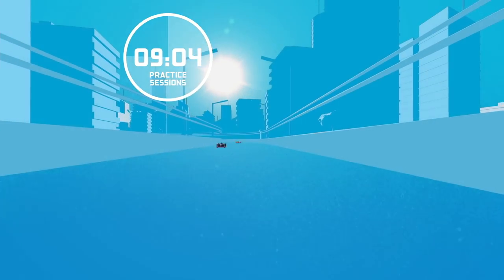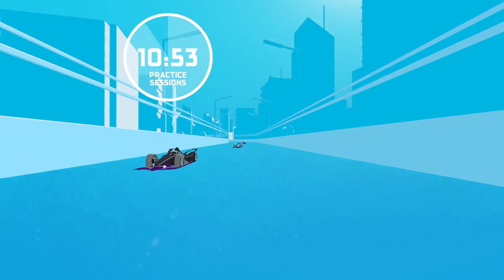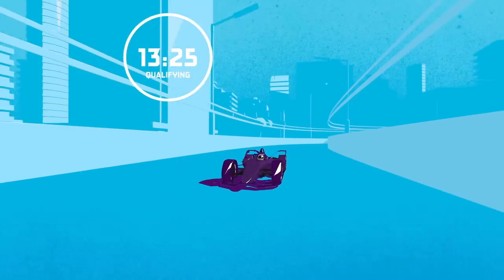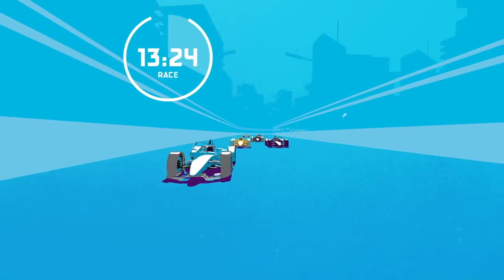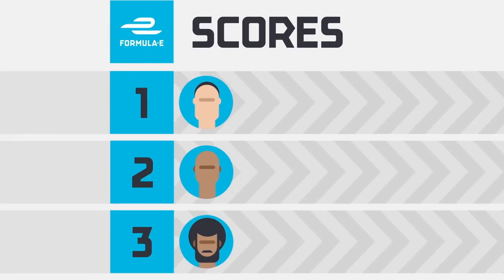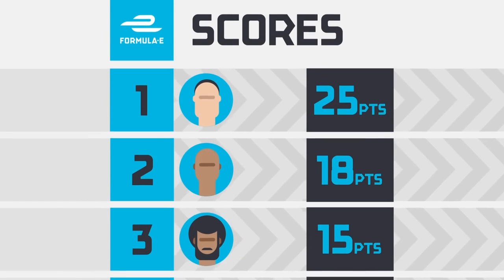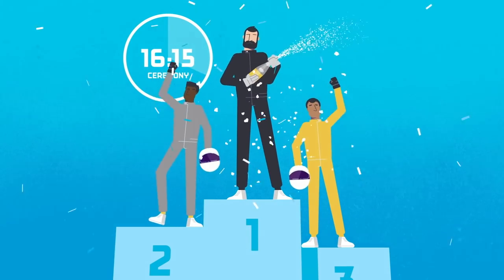Formula E is unlike any other race series, as all the action takes place on one day, usually starting with two free practice sessions. Qualifying follows a couple of hours after practice, then it's on to the race, which lasts for 45 minutes plus one lap. The race winner is the driver that crosses the line first, with second and third also getting a place on the podium, and the top ten finishers all scoring championship points. A podium ceremony for the top three drivers rounds off the day.